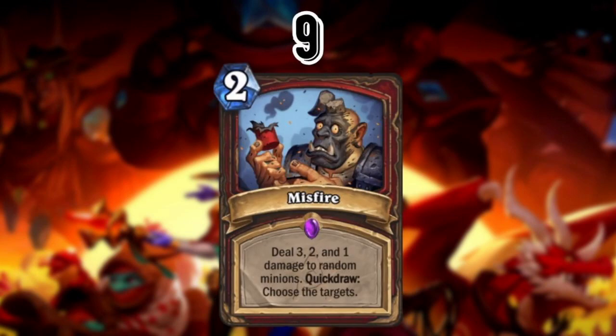At number 9 we've got Misfire, a two mana Warrior spell that deals three, two, and one damage to random minions — with Quick Draw to choose targets. This is really powerful on Quick Draw, but even if you can't choose targets early on turn two, it acts like a Minefield-esque card — an additional Minefield in your Even Warrior decks. Even Warrior is doing pretty solid right now in Wild, so that's part of why this is at number 9.